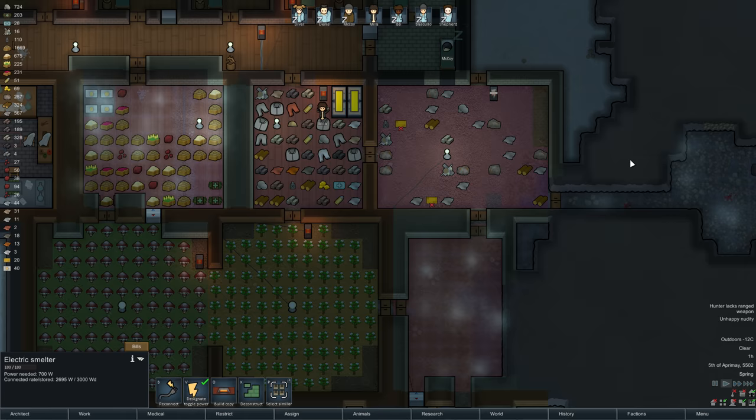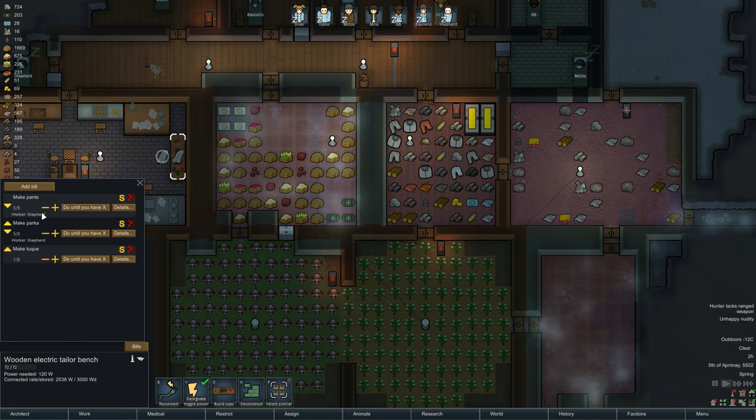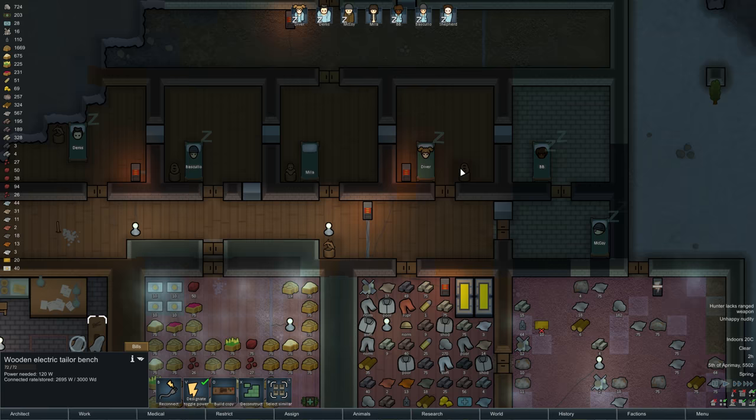Since the last episode, I think I had one of these grows maybe, but not both. So I'm growing Devil's Strand, I've grown some cotton and made some clothing at the tailor bench here. We're making parkas — pants first, because we got unhappy nudity. People are missing their pants, which is never good in a shared colony like this, especially when none of them have hooked up yet.